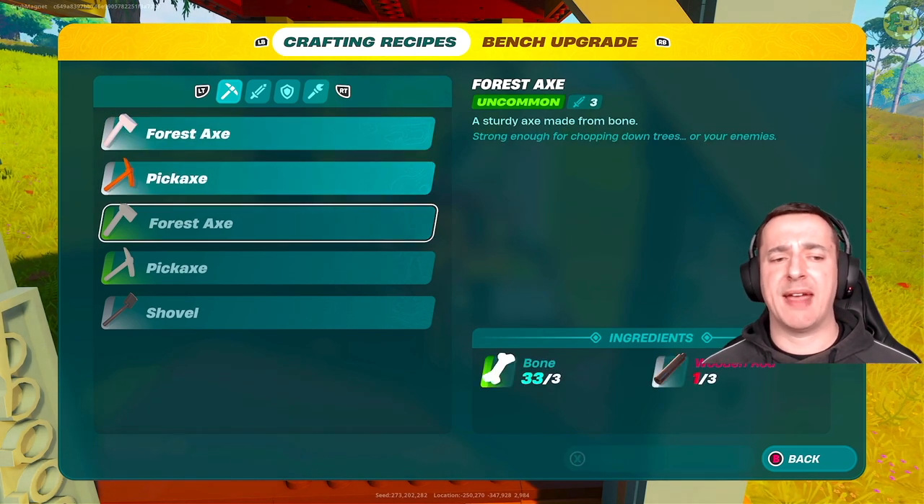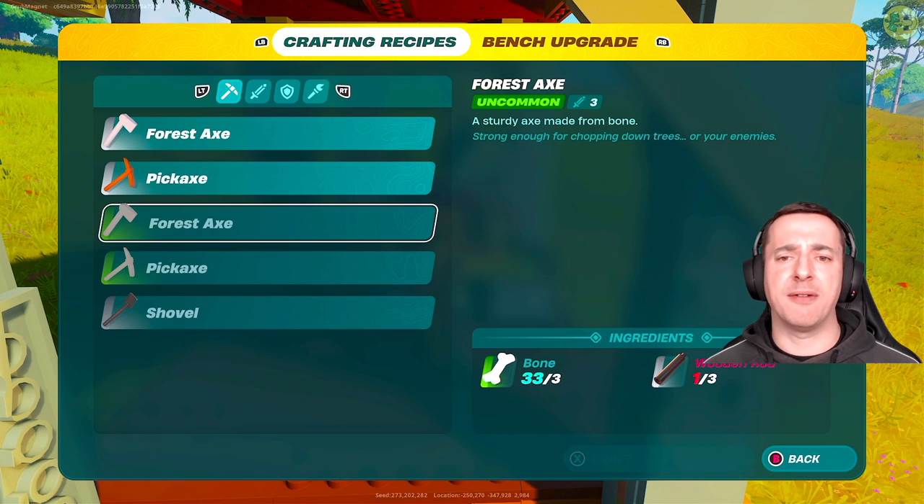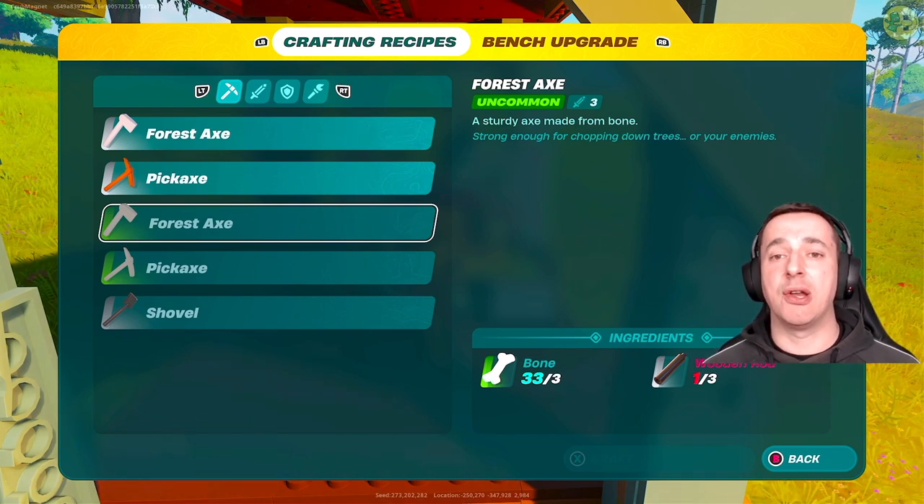Once you've done that, you'll have access to the uncommon forest axe, which you'll need to actually cut knot root.